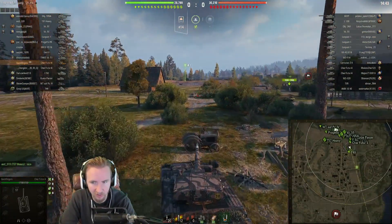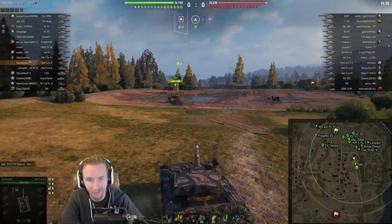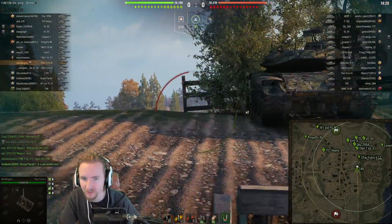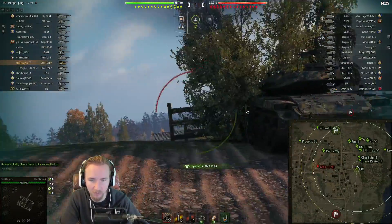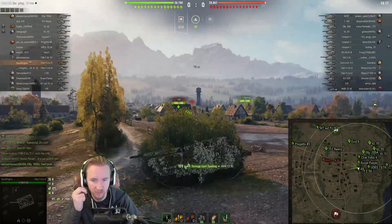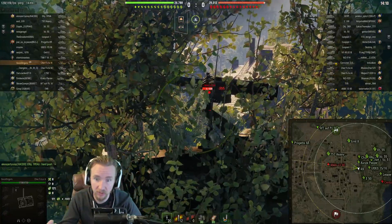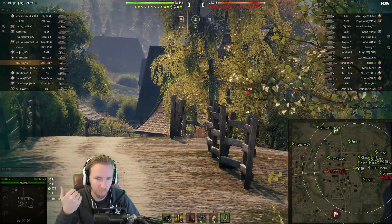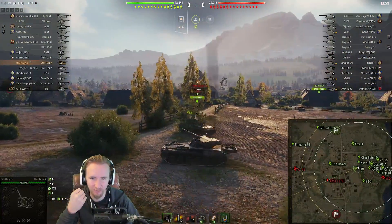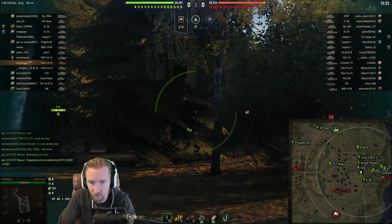It always surprises me when people question using the Commander's Vision System on a medium tank — it has allowed me to propel my win rate and combined stats massively in 2022. I won't use it on every map, only about a third of them where you really need that extra view range — for example, outspotting a tank crossing open ground or digging players out of bushes. On a map like Murovanka it can effectively double your team's light tanks, which is one of the most important things you can do. We bounce off the side of a 1390's turret — hoping there were no light tanks in this game.